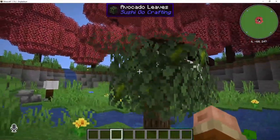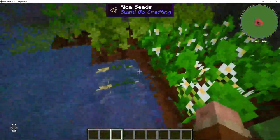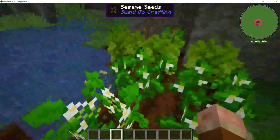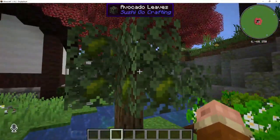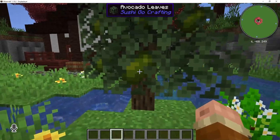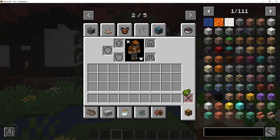For all of these, they are grown and harvested like regular crops. For rice, you need to put it in one block deep of water to have it grow properly. And for avocados, you can find these trees around your world. Breaking the leaves may get you saplings, and it's as simple as right-clicking to get the avocado out of the tree.